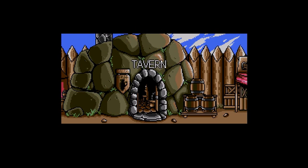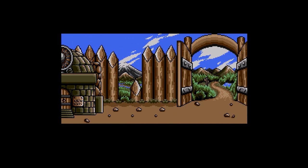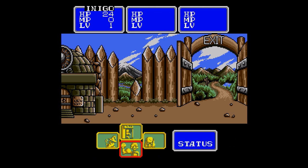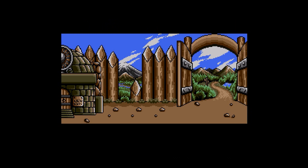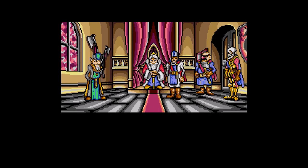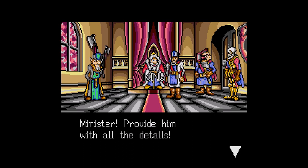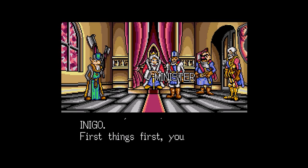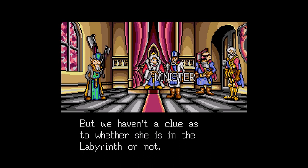Leaving and going back to the castle. How much money do we have? 39. Inventories are very limited — I might be able to pick up one more herb but that's it. We enter the castle. 'His Majesty has been waiting for you.' We talk to him. 'Inigo, I've been waiting for you. Minister, provide him with all the details. Listen well: first things first, you must find the whereabouts of the Princess. It is said she was last seen in the vicinity of the Labyrinth, but we haven't a clue as to whether she is in the Labyrinth or not.'